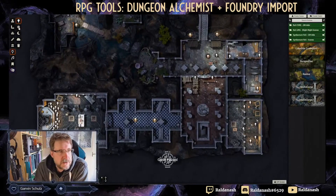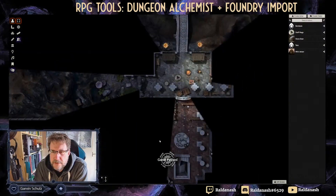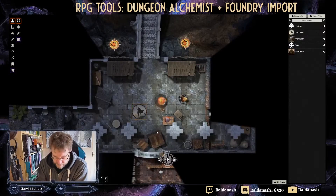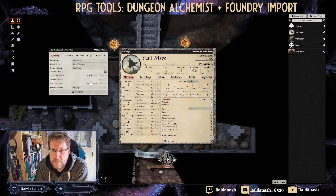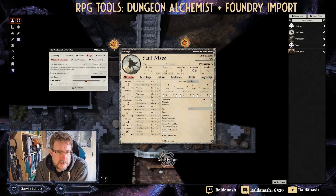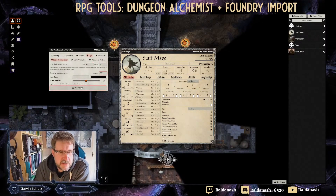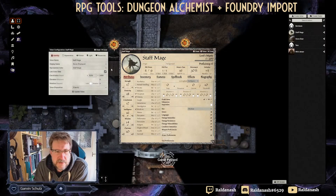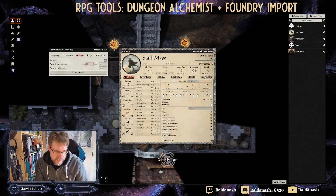The lights are there, so let me drop a token onto this — my Simba Room staff mage. There we go — we've got dynamic lighting, we've got the walls. Let me check: does he have a light? No, let's give him one — five bright, ten dim. And let me just check the token settings. Let's say vision of twenty and ten.